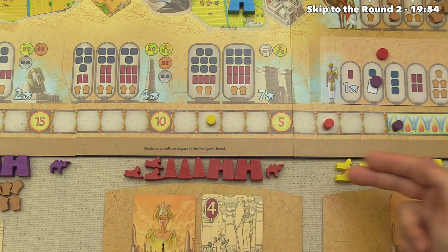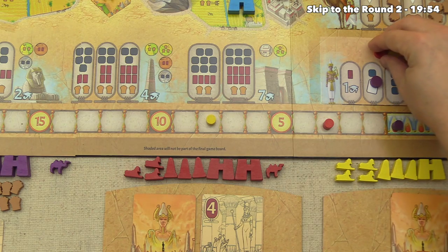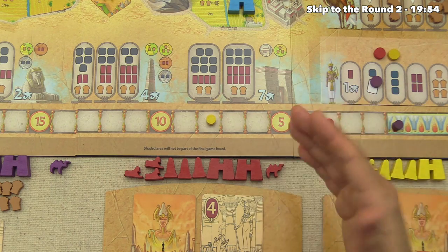We have already withdrawn, and so has red, so it comes right back to yellow. At this point they're done, so they withdraw as well, and we have now completed round one.